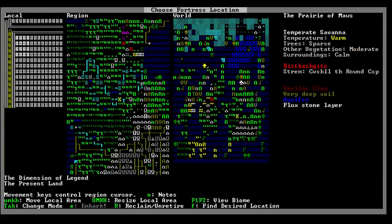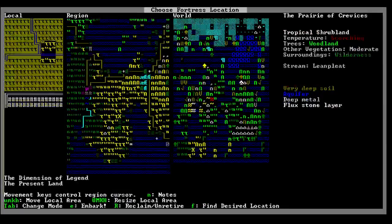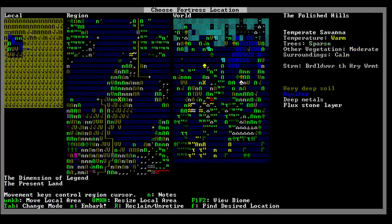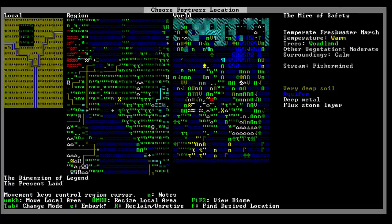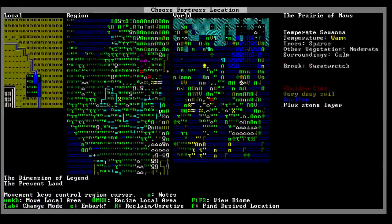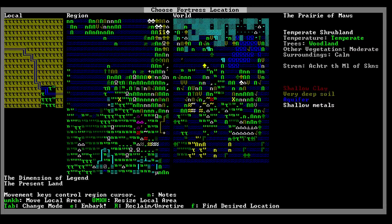I did want to kind of point that out, however I don't want to spend all that much time on it. So what we'll do instead - let's just pick out some spot with, hopefully, some trees. Because I've often found it difficult to go without trees in the beginning. We'll do trees, river, shallow metal.